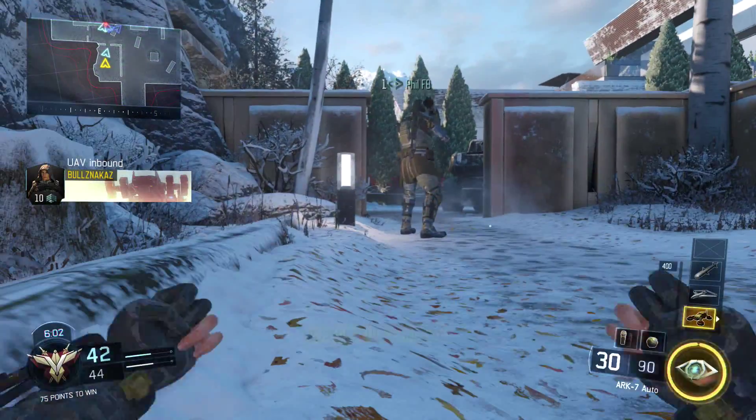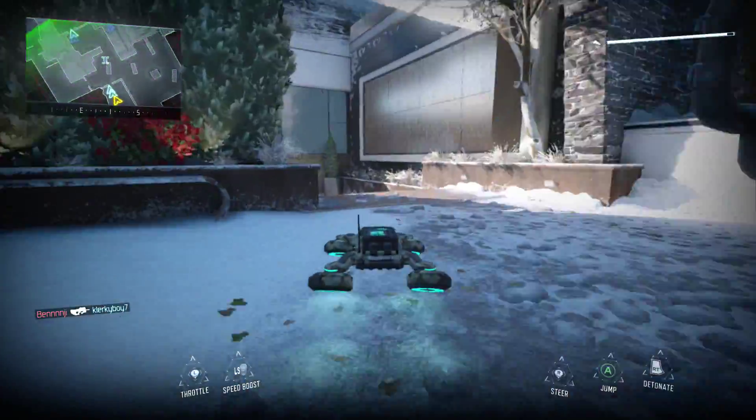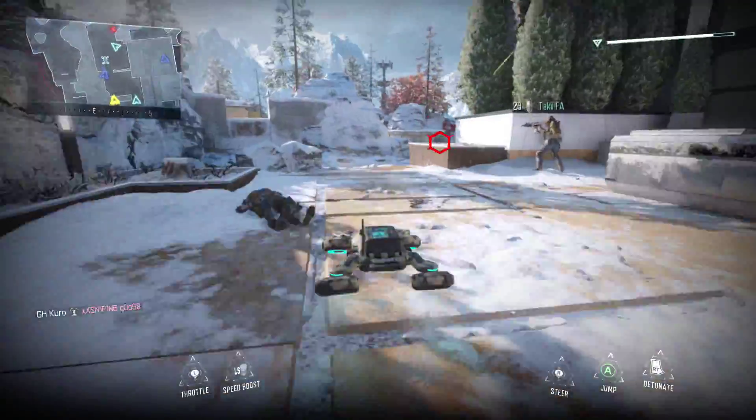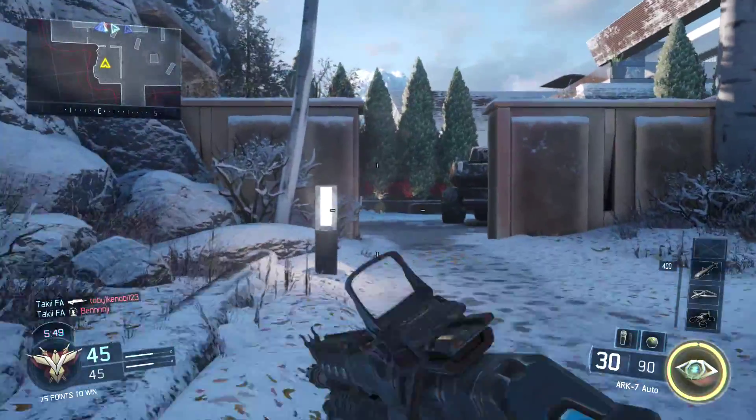Requesting UAV. Establish perimeter at 10,000 feet NGL. Hostiles have destroyed your UAV. Your HCXD has been destroyed.